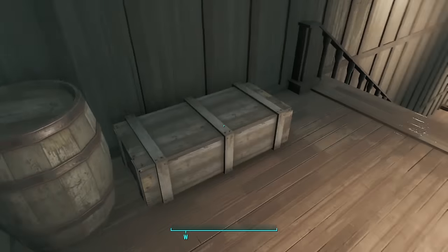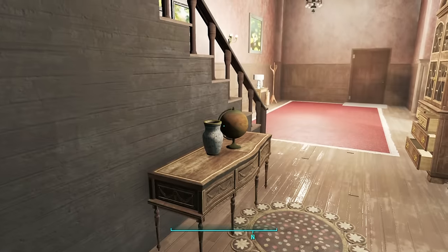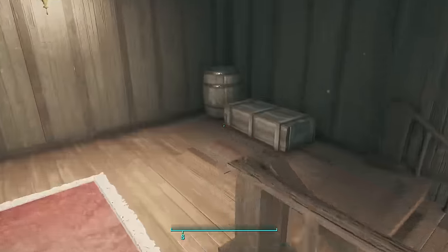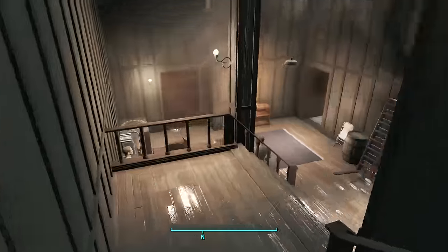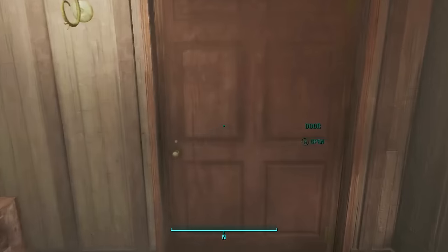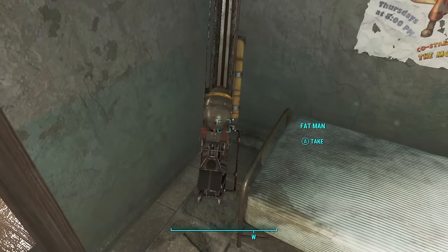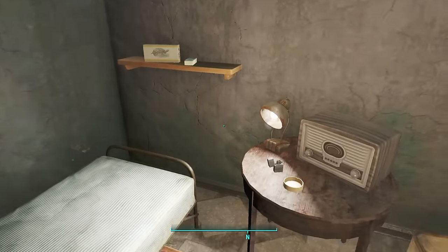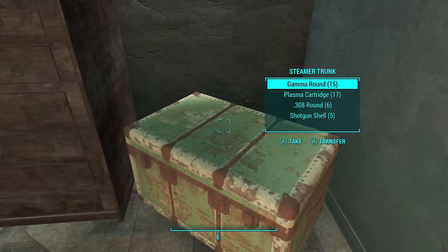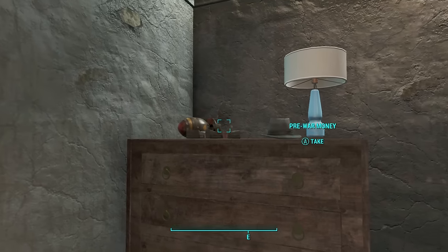Besides the ammunition that comes with the gun, you can go back to the Cabot House, through the entrance, down into the basement, and find a secret room with a lot of goodies: a safe, a Fat Man, a Mini Nuke, and a green box with more gamma rounds. It's not very much, but Children of Adam enemies also carry gamma rounds out in the world, so ammo shouldn't be too big a concern.